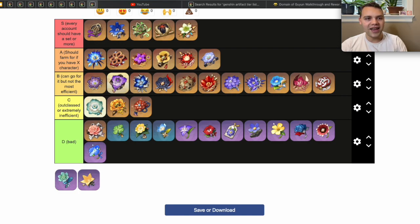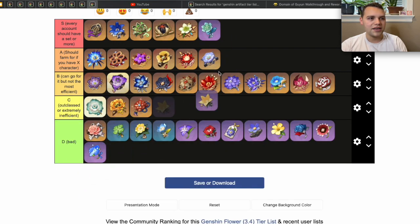Viridescent Venerer is of course also a must-have — Anemo is super broken, reducing the resistance to any element swirled by 40% is absolutely huge, and it is a must-have on absolutely every single account.